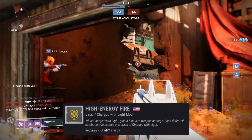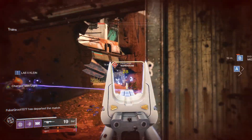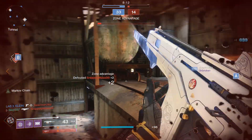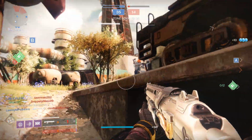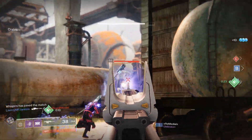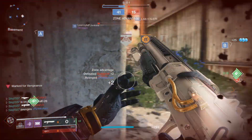Next, High Energy Fire gives you a bonus 20% weapon damage for as long as you are Charged with Light. This makes it easier to win engagements with Monte Carlo, which gives back melee energy as you damage opponents and has a 33% chance to completely refund your melee charge on kill.